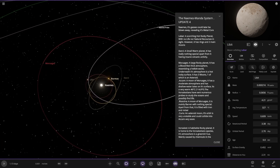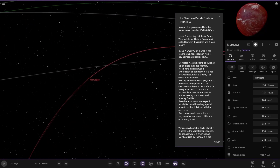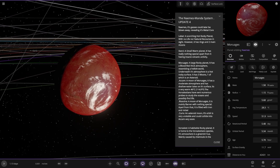Next up we're heading to Morat — I can't say it. A large rocky planet, it has a blood-red thick atmosphere resembling a hellish world. Underneath this atmosphere is a hot rocky surface. It has three moons, one of which is an asteroid.